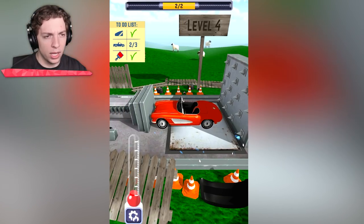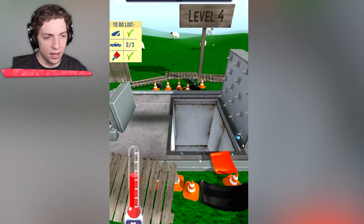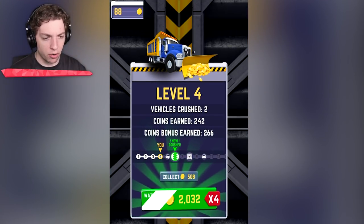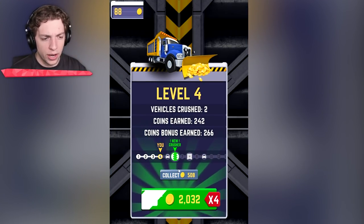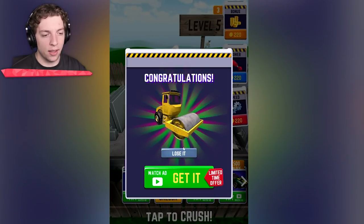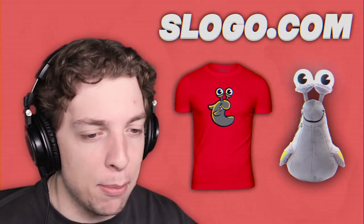Here we go with another one. Can we get more than two? We're using up all of our fuel to get these two once again. Another one crushed. So I think we should be getting close to our crusher upgrade soon — yeah, two more to go. The next one has a car symbol; I don't know what's going to change. Limited time — watch an ad to get the roller. Fine, game. Fine.